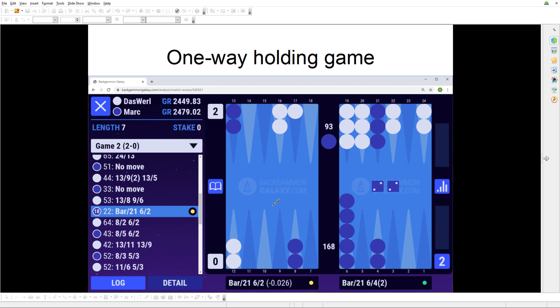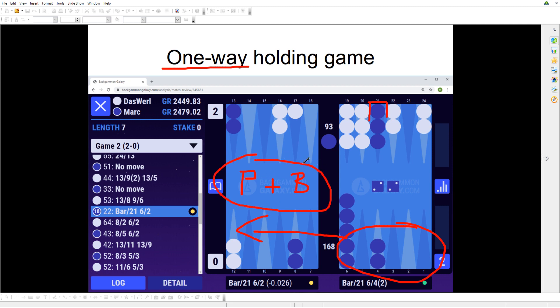The one-way holding game is just like the mutual holding game except one of the players has fully escaped their back checkers. It's just the other player holding an advanced anchor and trying to hit a shot. Because of the nature of the position, priming and blitzing are basically non-existent — though not completely true. In this actual position there is blitz value for white because blue is on the bar. This is a variation of a holding game with extra checkers on the bar, or they could be on the 23 point. Usually prime and blitz value is quite low in holding games — potentially all the way to zero.